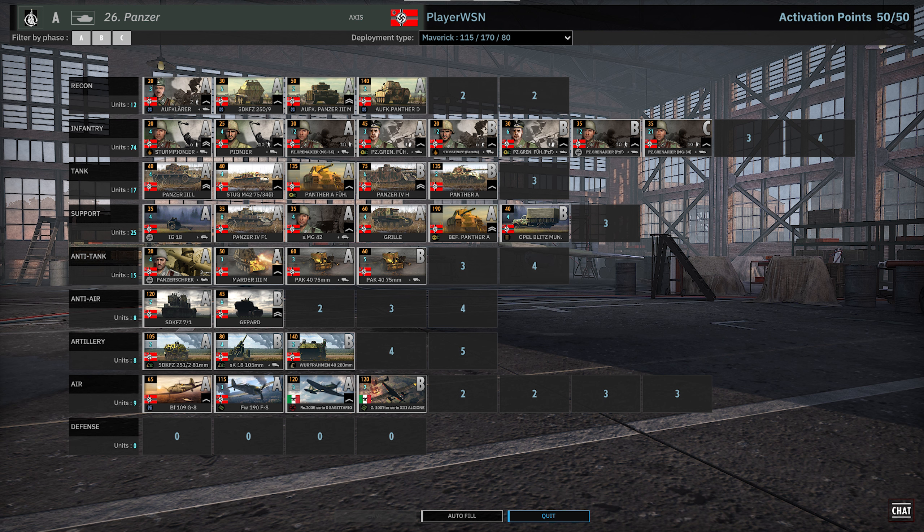The AT tab is solid with the Panzer Shrex, the Martyr 3M — very efficient AT tank — and two cards of Pak 40. The AA tab is underwhelming: we have the SDKfZ 7-1, phase-locked to A phase, and Gepards double-vetted. There's also the Famos — 88s attached to a truck with no armor and essentially no ammunition. Very frustrating to use. The Artie tab is really good but extremely crimped on slot activations: mortar, 105 SK-18, and the Wurframen — all good options but no space. The Air tab is solid with some battalion planes, BF-109 Recon, Fakkerwolf F8 with medium resilience, the Sagittario fighter, and the Alchiona bomber with very good resilience.